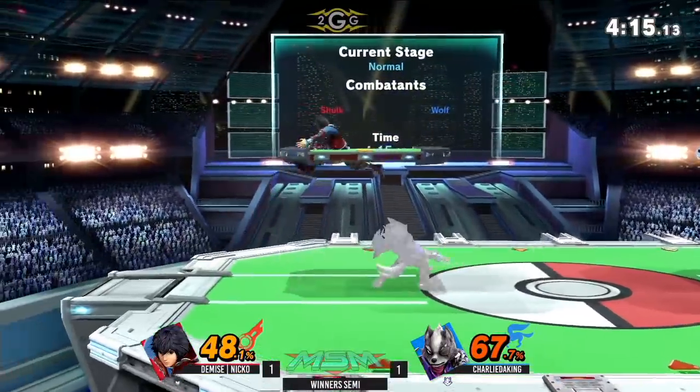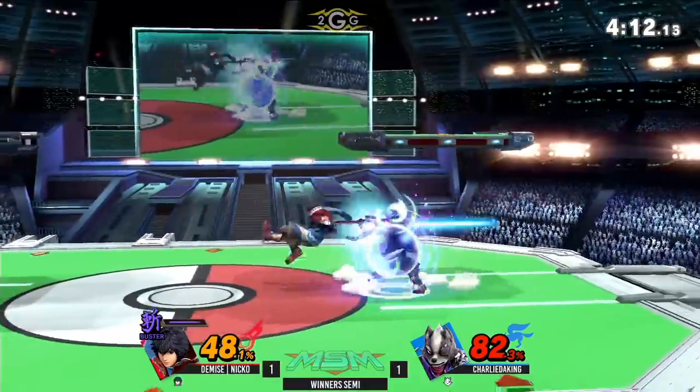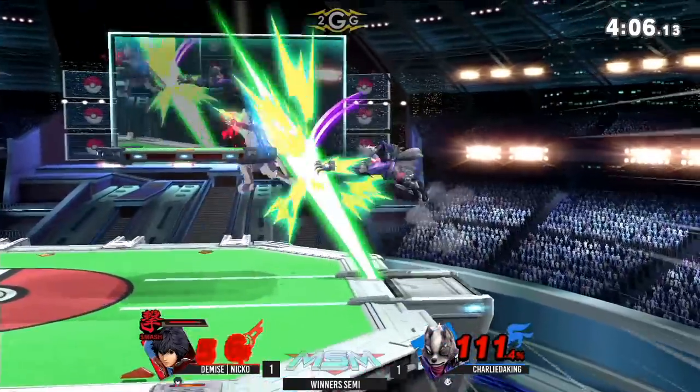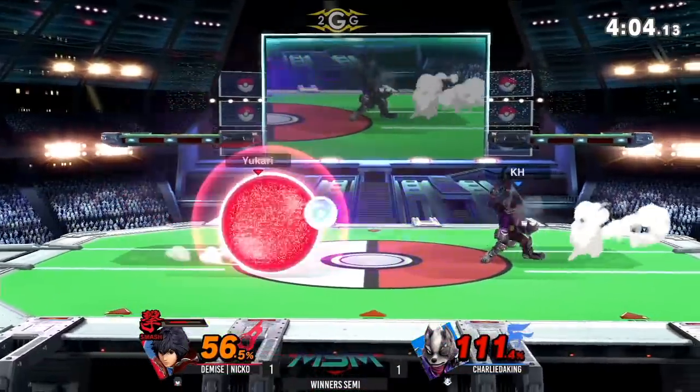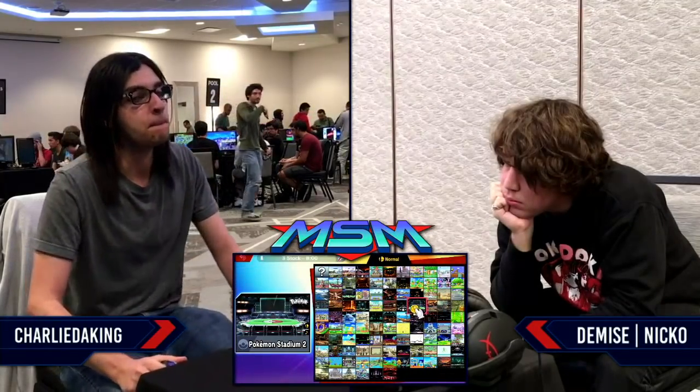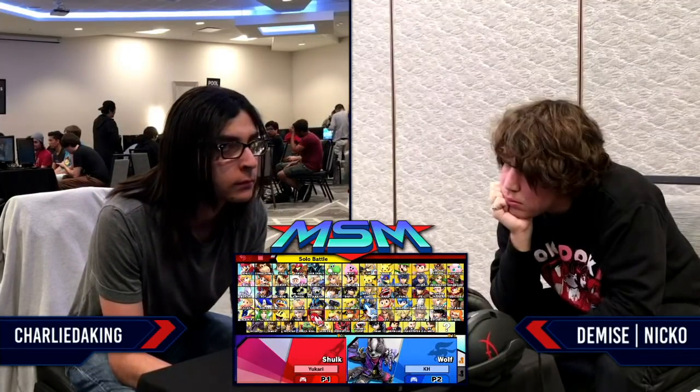They just run next to each other and then both retreat the other way — neither wants to throw their hitbox out first. That just shows the level of how these two respect each other: they're afraid to commit because this is a last stock situation — either of them messes up and it can be death just like that. And nair to tech chase down smash — that does it! Charlie with a little mini pop-off. Nico doesn't even look at him, just says run it back one more time. That was really rough, especially since he was in smash art taking the bonus knockback.